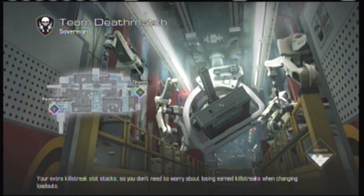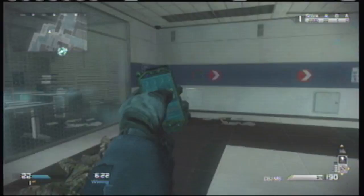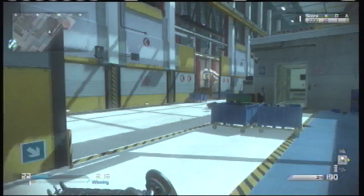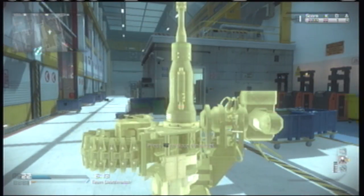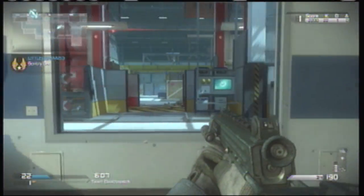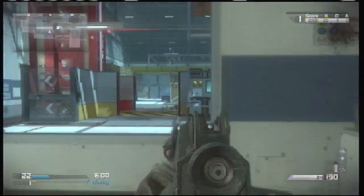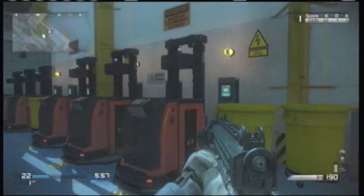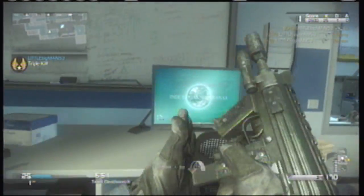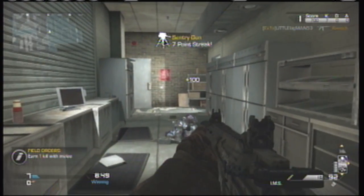On the map Sovereign, go to the back hallway and put your IMS right up against the wall so when they come around the corner they won't expect it and they'll get hit. Then go to the other side and set your sentry gun up to cover that entire part of the map. Keep looking out that window — that's the only way they can get your sentry gun. Your IMS protects you from behind, so keep an eye on that window, get kills through it, and protect the back side of your sentry gun.